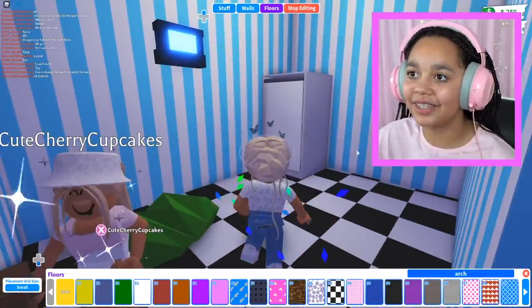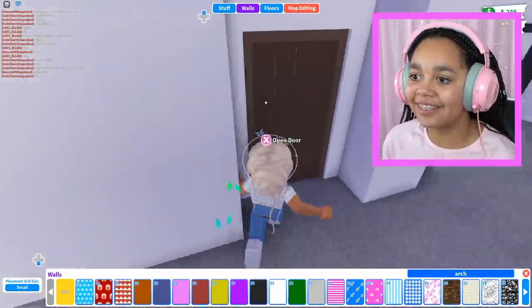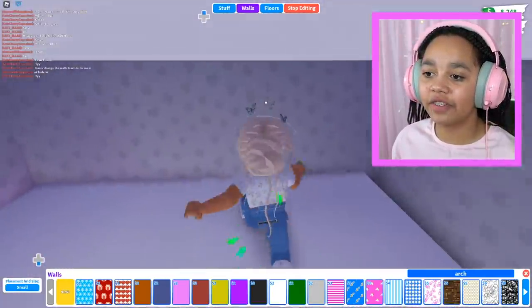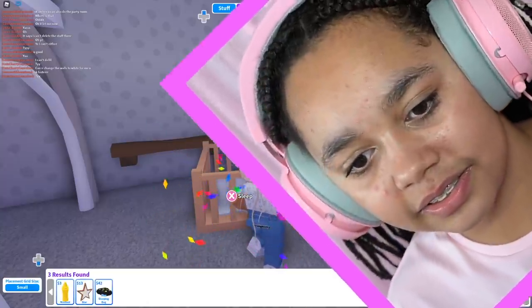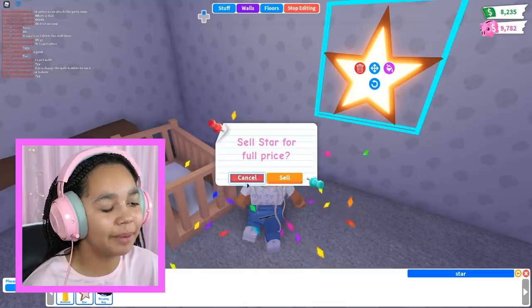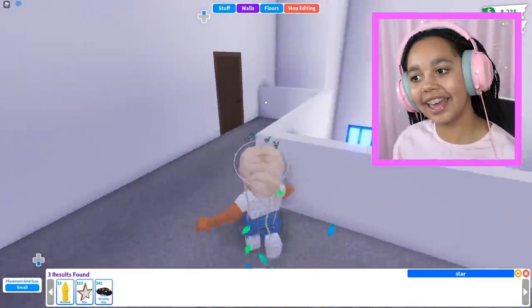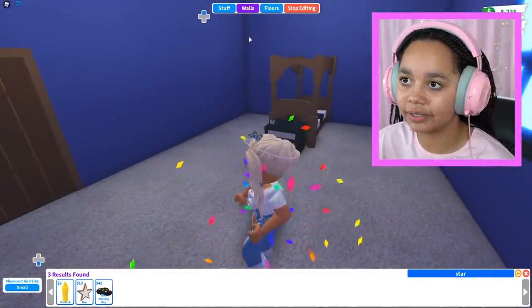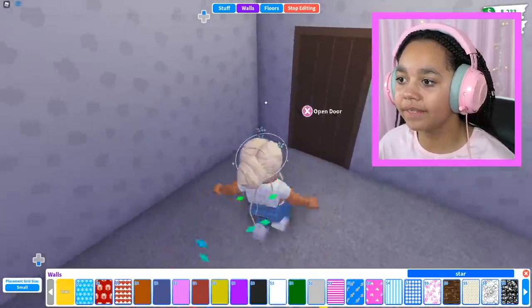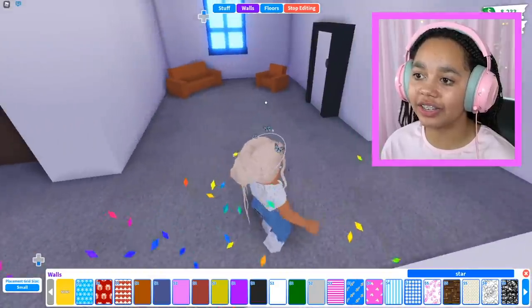Okay, I think Isla can probably finish off this room since I did half of it and she can finish the baby stuff. I'll put a starlight there to make it look a bit better — I'll make it white, that's pretty. I really can't focus on my building skills right now. I think I'll let Isla do the master bedroom because it's her room and she should decorate it how she likes.